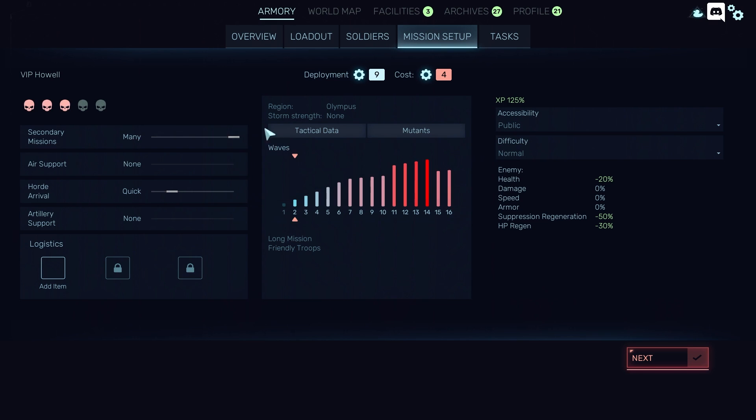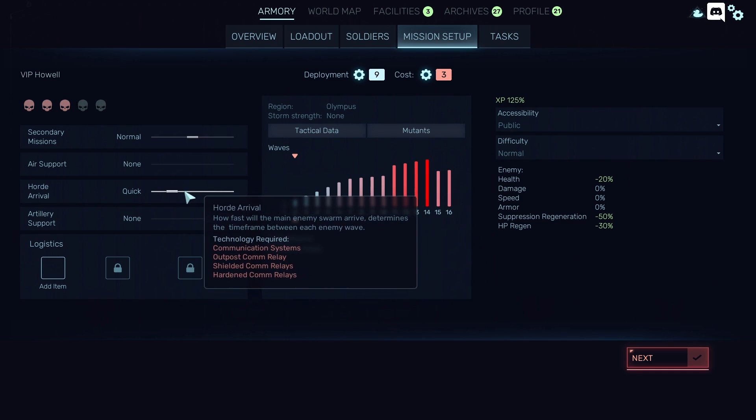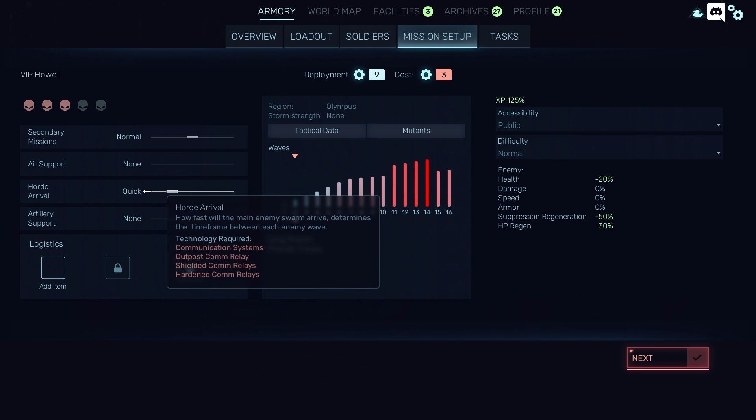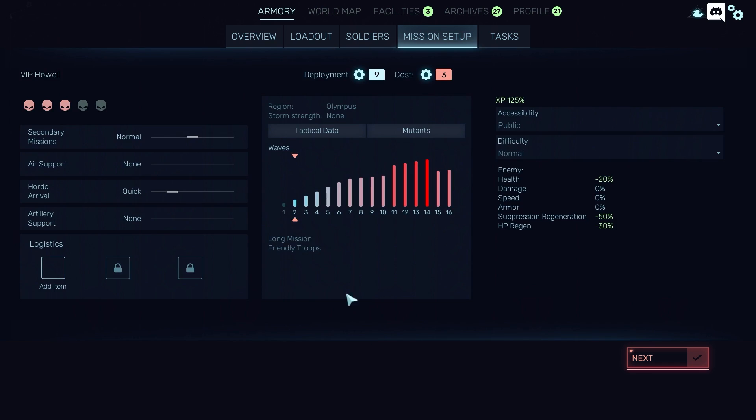I can fiddle with these sliders — what do they do? It changes the deployment costs. So if you increase or decrease the secondary missions... bigger deployment time will allow for more missions. No air support. Horde arrival. I'm not allowed to move that. No items available. Let's just stick with normal. I'm still getting my head around it all, and it's a three-star mission.